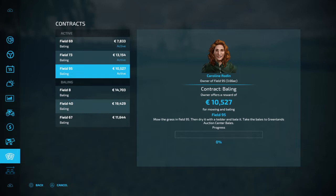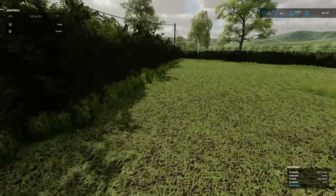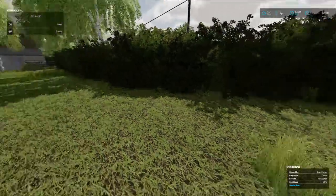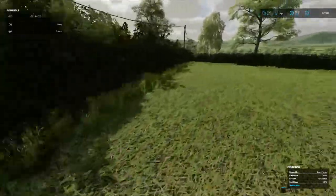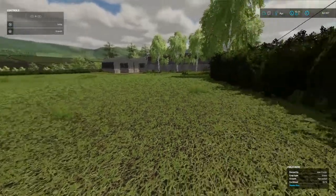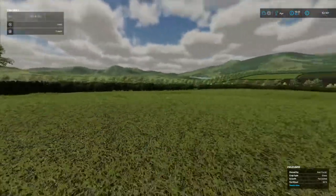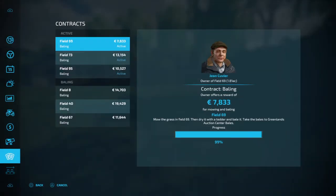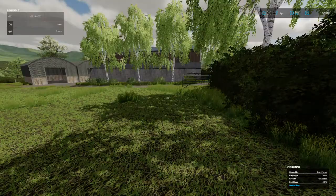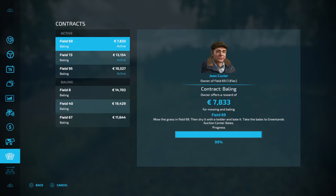I thought I must have missed a little bit along the edge of the field, so I brought my mower back and mowed the edge right up against the hedge, going all the way around. I brought my tedder back as well - it was a pain. I got two more bales out of this field and brought them to the sell point, but it was still stuck at 99%. It just won't release this contract.